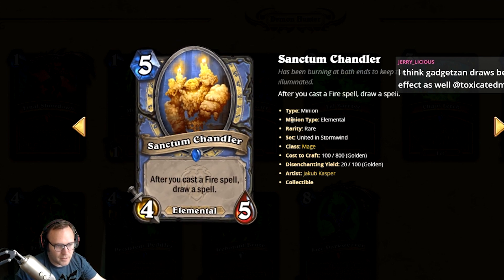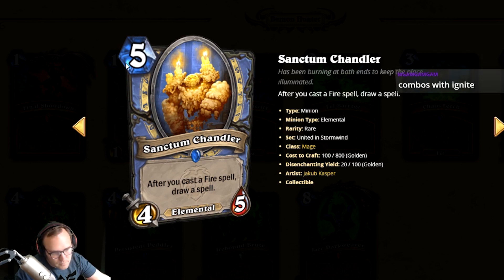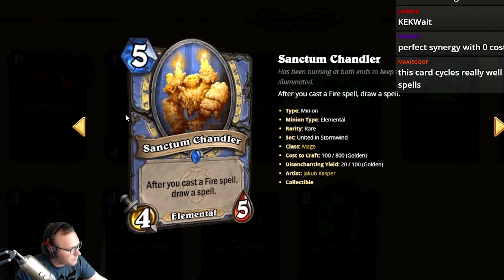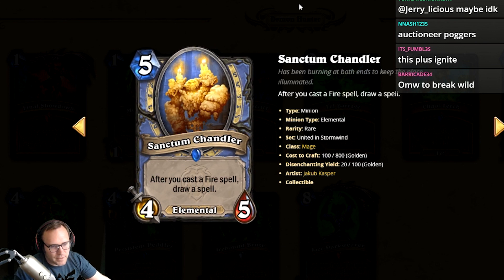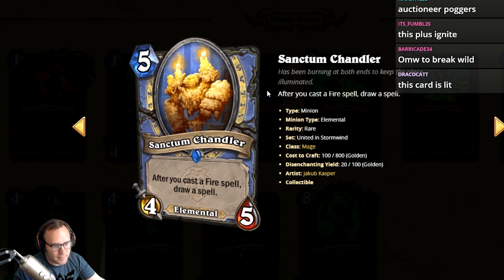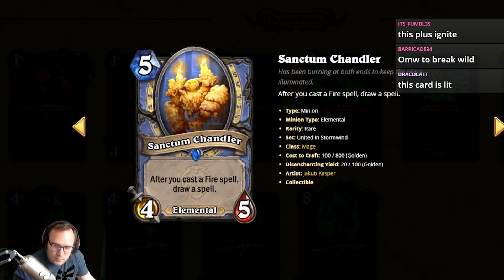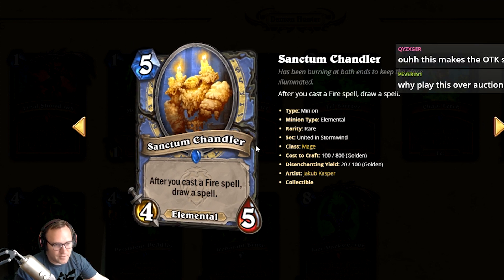Sanctum Chandler: after you cast a fire spell, draw a spell — so it's like Gadgetzan Auctioneer but only for fire spells. You could do that weird thing where the only spells in your deck are zero-mana Prep, one-mana First and Second Flame, and Ignite, then have a turn where you power-cycle those while the rest of your deck is minions. I'm gonna give it a two with deck building potential — if Blizzard prints lots of fire spells, this card is great. Right now it's a one, but could go up.